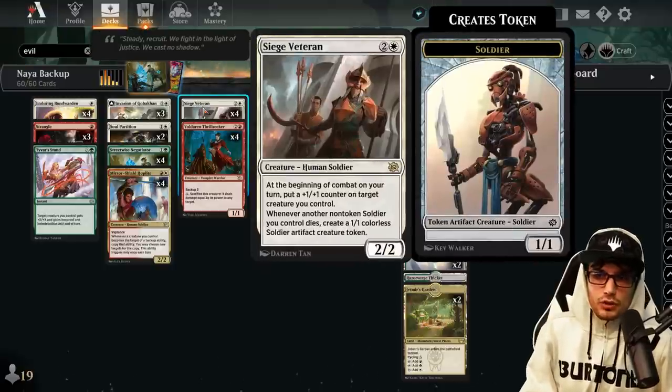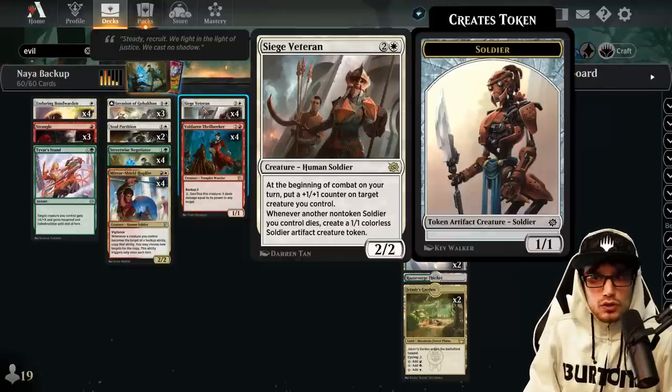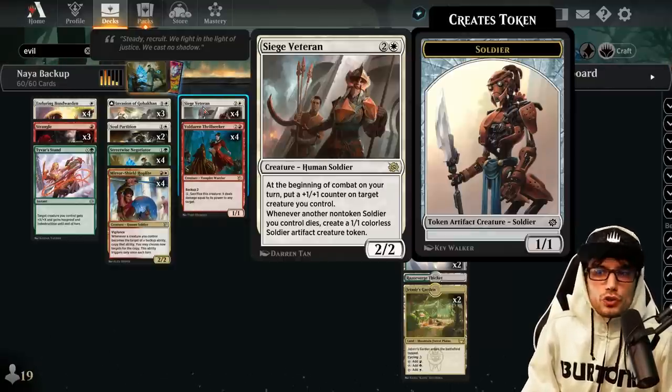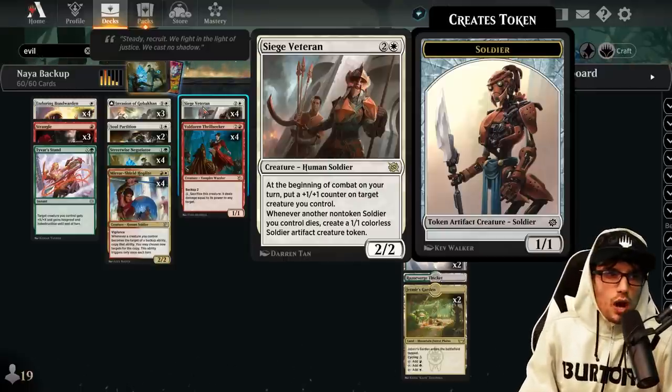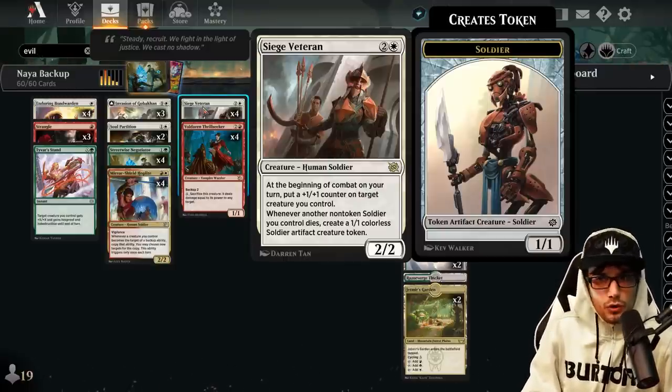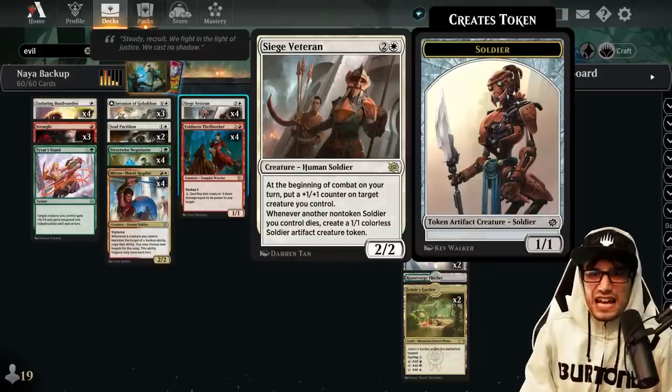We also have the Siege Veteran for three mana — two generic one white — a 2/2 Human Soldier. At the beginning of combat, put a +1/+1 counter on target creature you control. Whenever another non-token Soldier you control dies, you'll create a 1/1 Calix Soldier artifact creature token. This is nice because we do have a couple Soldiers in the deck.